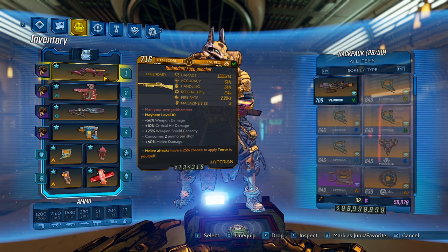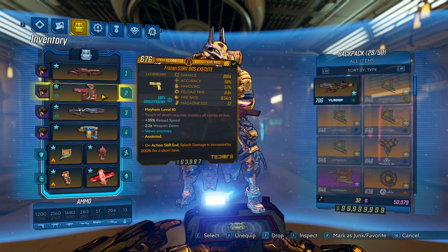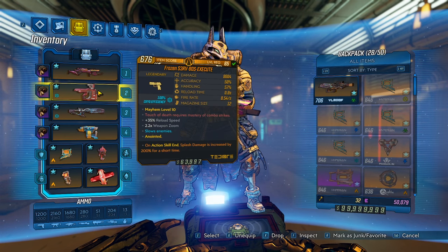The only other anointment that will actually add to pet damage is the splash anointment. Most anointments in the game actually don't apply to your pet, but this splash damage anointment and the 200% fire while terrified do apply. We have the execute and the eruption for debuffing the enemy, and also the execute will stack the furious attack skill, which will give your pet a little bit more damage.